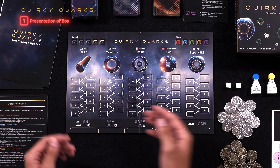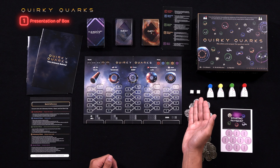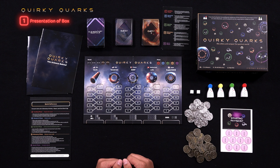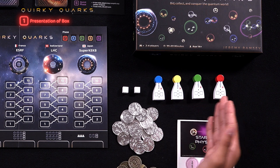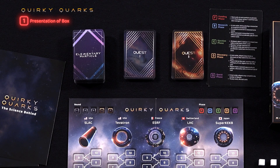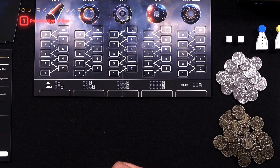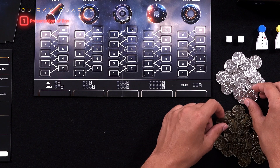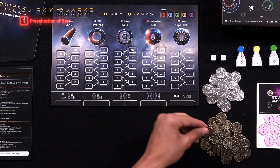Below is the board, which has five particle accelerators, as well as two small white cubes used to indicate the round and phase of the game. There are four researchers, one for each player. The game has three decks of cards: the elementary particle deck, the quest one deck, and the quest two deck. The currency used in Quirky Quarks for bidding are electron volts, an energy unit frequently used in particle physics, abbreviated to EV. The silver coins are worth 3 EV, whilst the bronze coins are each worth 1 EV.